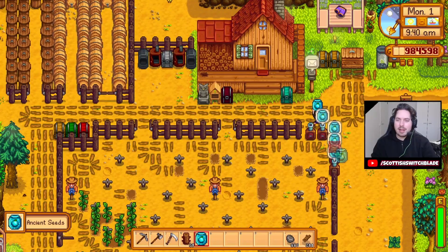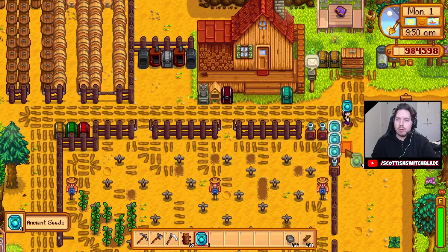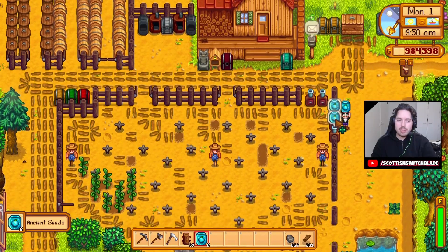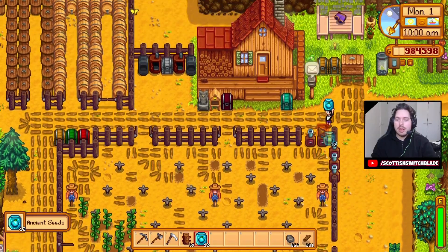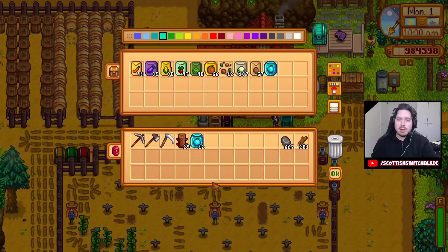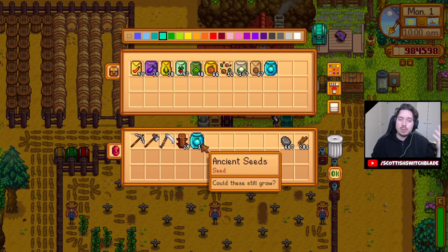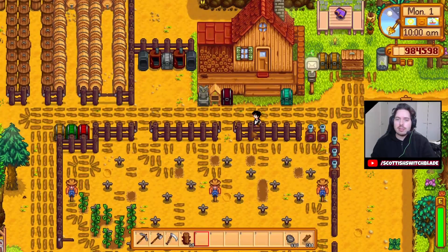Oh, we only got one seed back from one fruit on that one. Okay, we've got three on that — so four overall. Two on that one. Three on that one. And three on that one. That's actually really good. So for those five ancient fruits, we've got twelve extra ancient fruit seeds — so far up to thirteen seeds for next season.